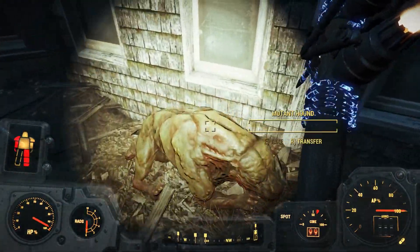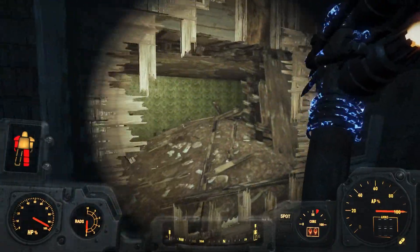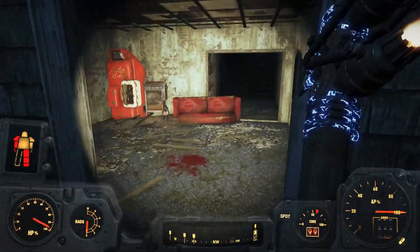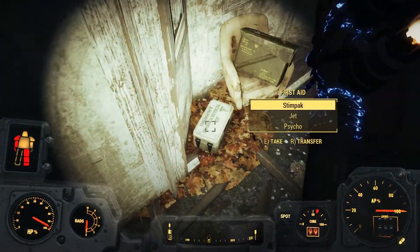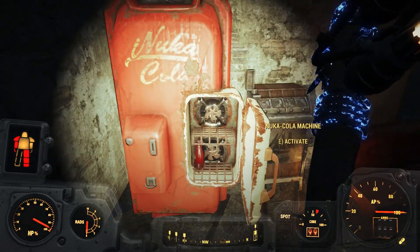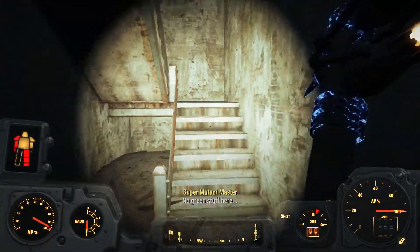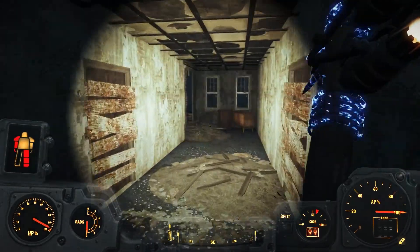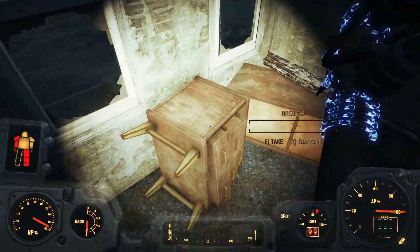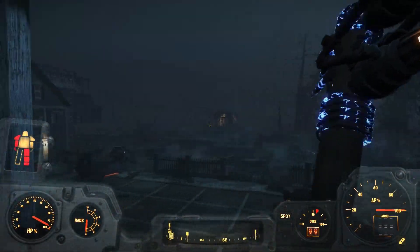We'll just take a quick look around here — I think we've already walked through here. I don't think we can get in this way. What's going on in here? That's nice — ooh, ammo too. There's a Nuka Cherry in here. I don't think Vim makes a cherry variety of a drink. More super mutants.